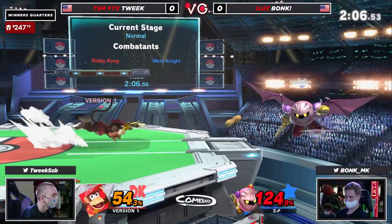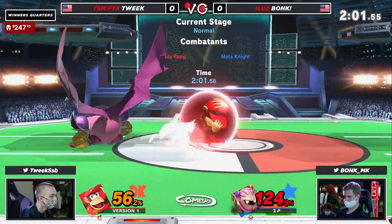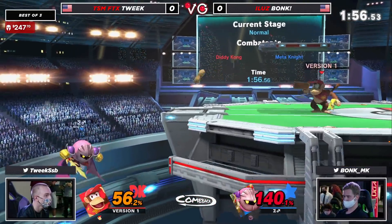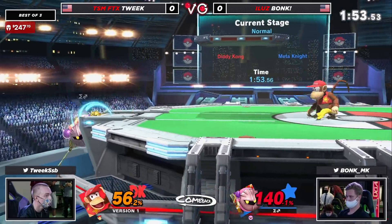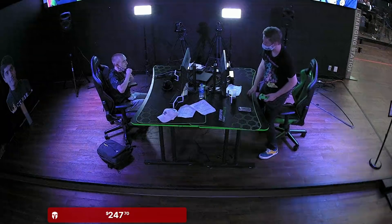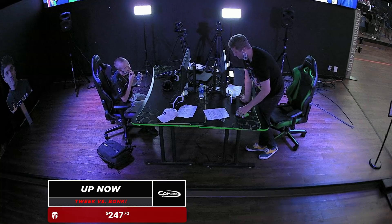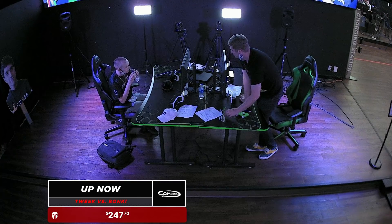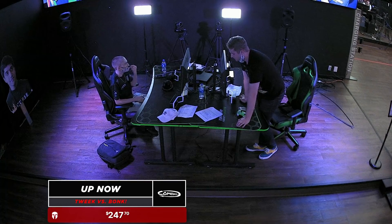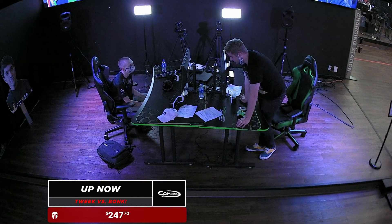Bonk's playing this amazingly right now — same shield pressure. Like, where is the opening for Tweak to take advantage? What a recovery right to the platform, able to get a hit out of it too. Those little peanuts perfectly spaced by Tweak to make that recovery a little bit difficult. And then connects with a banana forward air, finally securing the stock for Tweak. Bonk is absolutely killing it right now — they are playing amazing, honestly. It doesn't quite look like it because you're still losing, Tweak, but you've got them down to the final stock, trading stocks back and forth pretty much.